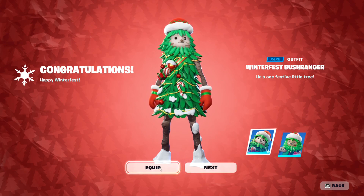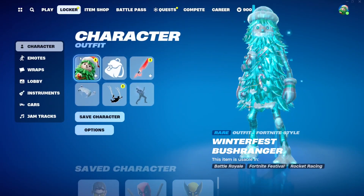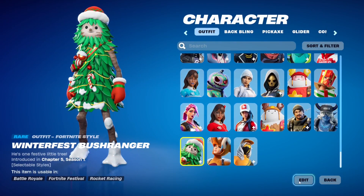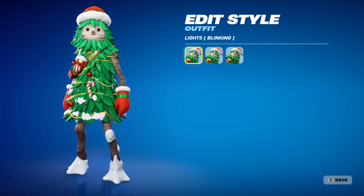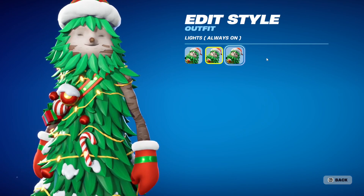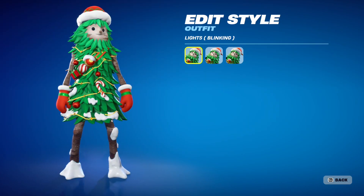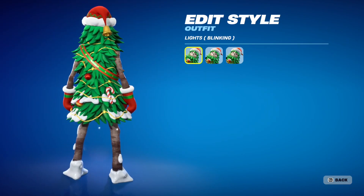Let me just equip this to see the edit styles. There we go - so we have 'blinking,' which is the animated version. Then we have 'always on,' where the lights are permanently on. And then 'off,' if you don't want those shiny lights. Personally I would most likely go with the blinking style.